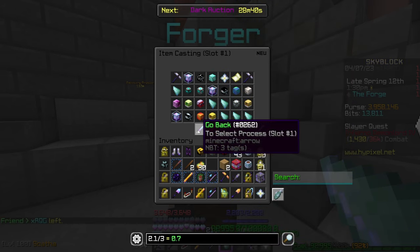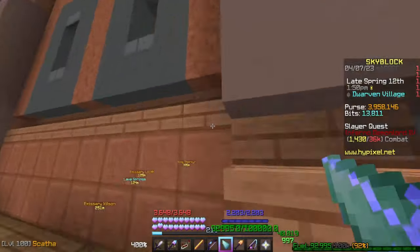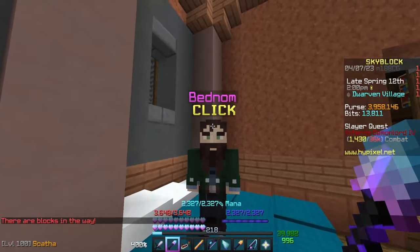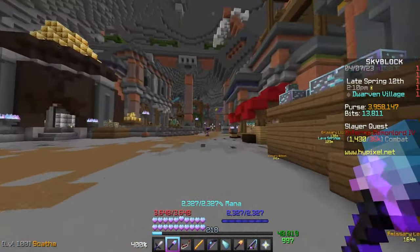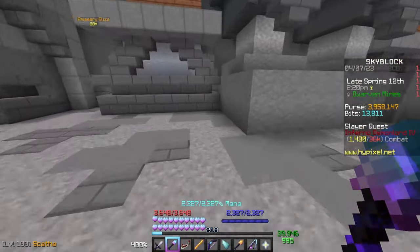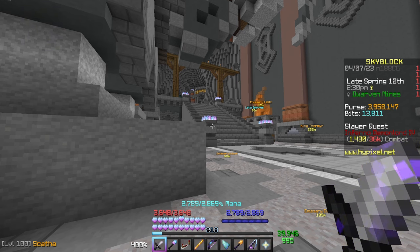Two other things to note: the Bednon quest — go directly right up the staircase then jump through the little window to find the NPC Bednon. Speak to him and he'll request various items. Once you finish his quest and he mentions a location, go to the end again, down the staircase, and mine the indicated block to open a chest that can give you refined titanium and other stuff sellable for good money at the start of a new profile.